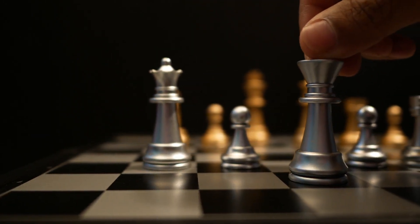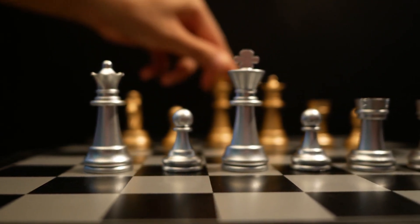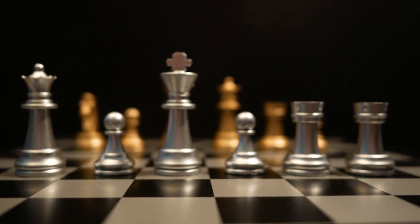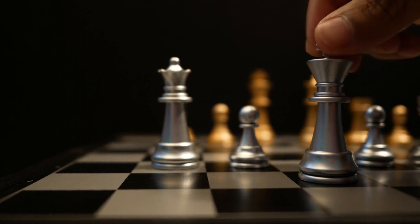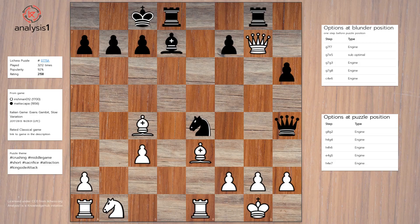Themes in this puzzle are: Crushing Middle Game Short, Sacrifice, Attraction, and King Side Attack. The blunder was made by White, and it is an opportunity for Black. Let us look at the blunder position.